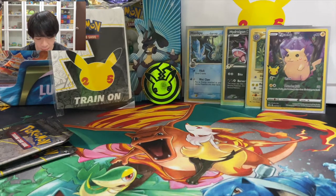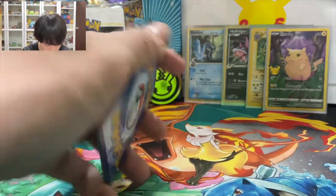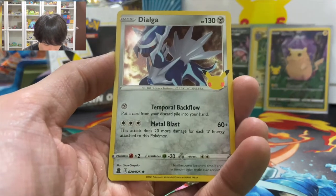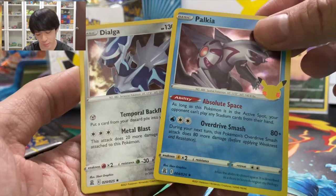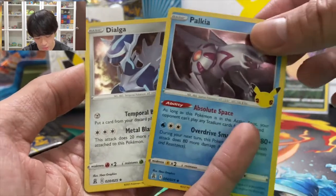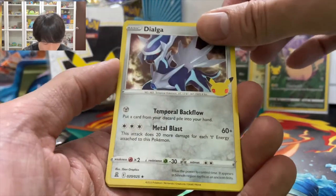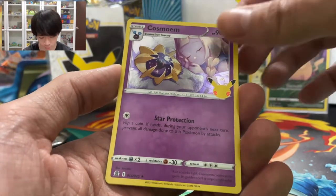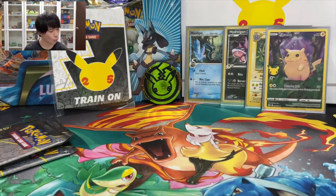Second pack, let's go. We got Palkia in front and then we got Dialga — the Sinnoh duo! Dialga and Palkia. Subset hit? Nope — it's just a Cosmog. And behind? Nope — it's just a Gallade. So no subset hit so far.